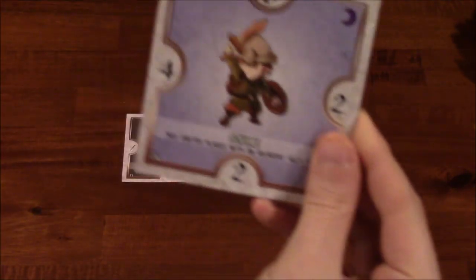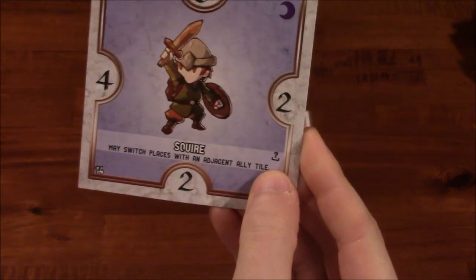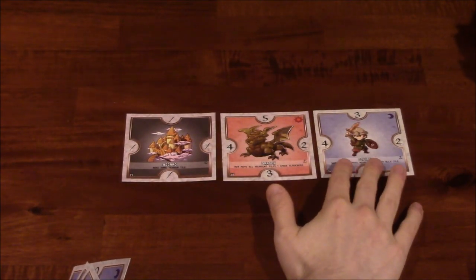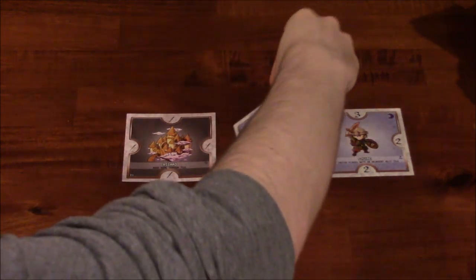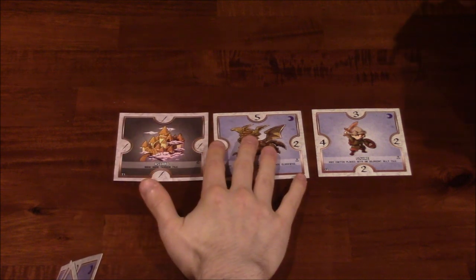I guess we'll go ahead and do the squire — 'may switch places with an adjacent tile.' The keyword being 'may' and this little symbol, so it's optional. I'm not going to bother switching. I'm just going to put him here. Four is greater than two, so I flip this over. Alright, it is now your turn.